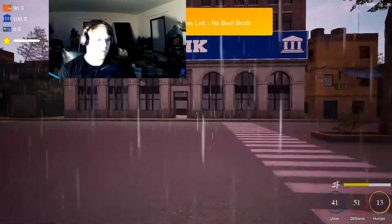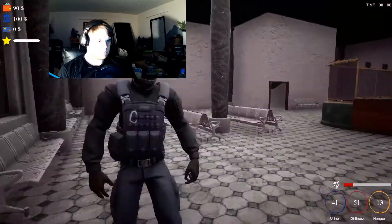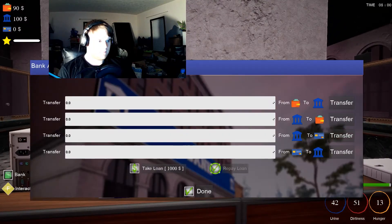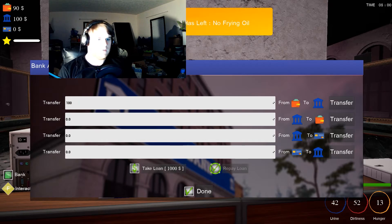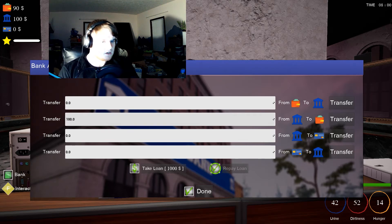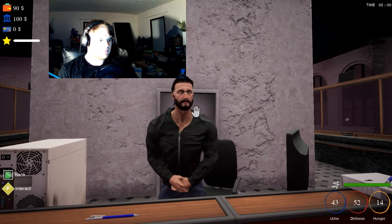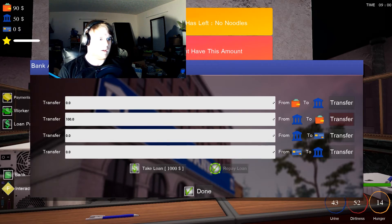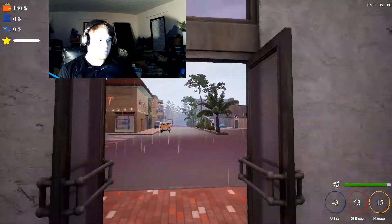I'm gonna go to the bank and pull my money out. Transfer — 100. Oh wait, hang on — transfer from, 100.0. You don't have this amount. Thank you — goodbye weird money out. I don't know what just happened.